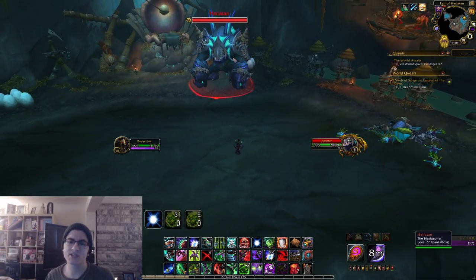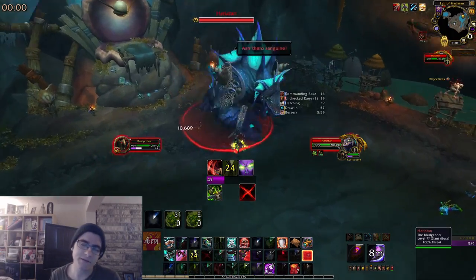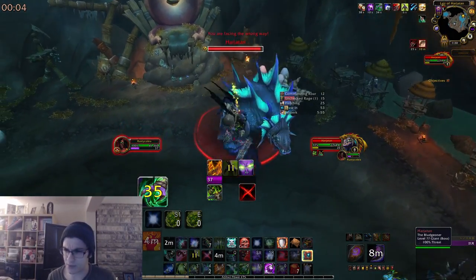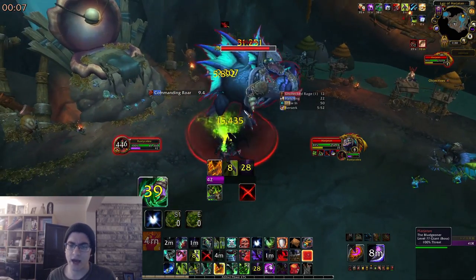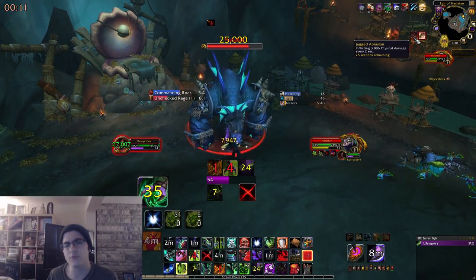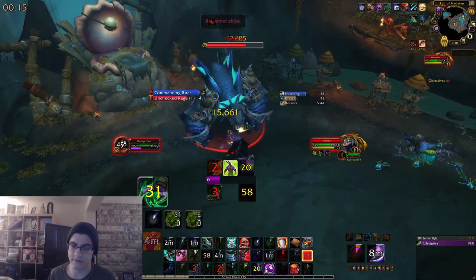Moving on to Mythic Harjitan — one of those big giant naga dudes. This fight is basically just a DPS check, although a very easy one since the boss doesn't have that much health. The challenge comes from the stacking dot he puts on you from pretty much every other melee attack — Jagged Abrasion — which is a permanent stacking dot that will eventually kill you.